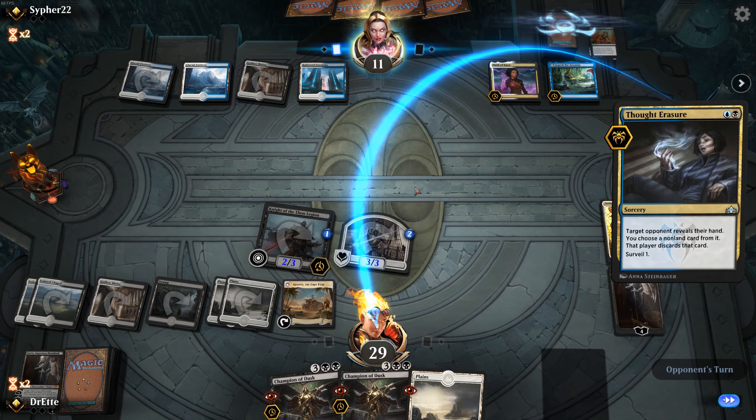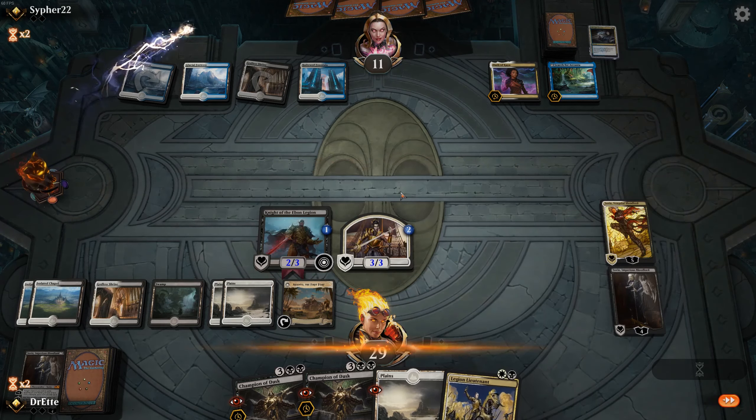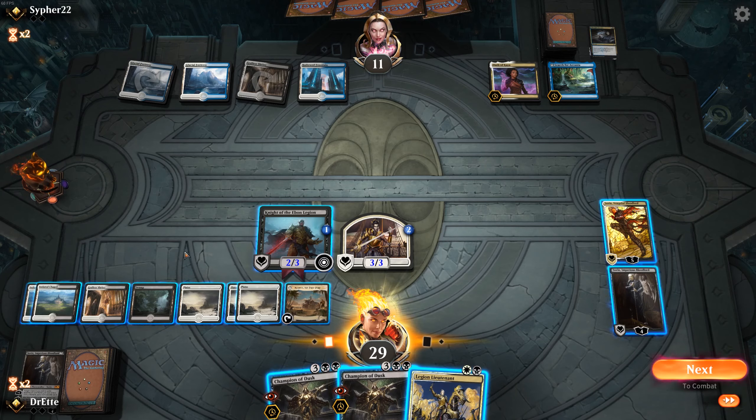They're not low enough that either of this is super relevant. Let's just spread out our counters and get some pinging up. Knight of the Ebon Legion is getting pretty scary. I did have a Cry of the Carnarium — thankfully we got our creatures above the point where that can remove them. It does look like our opponent is missing his second Swamp, which is good for us.